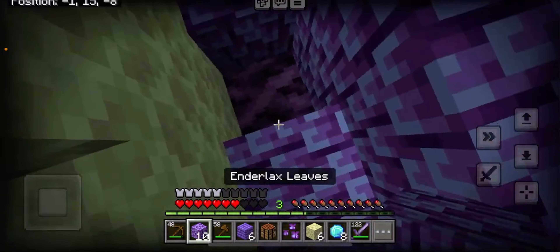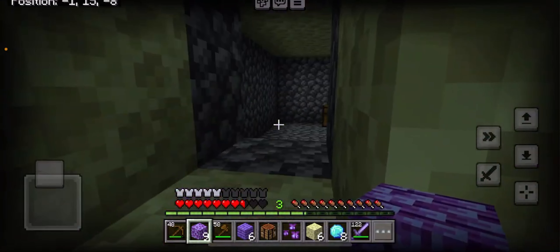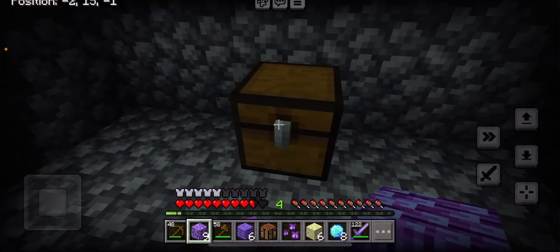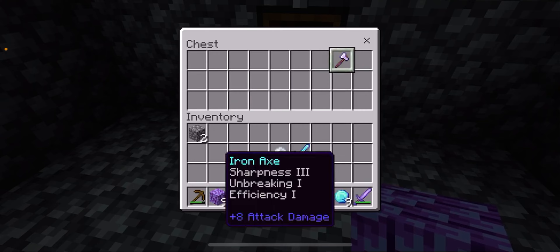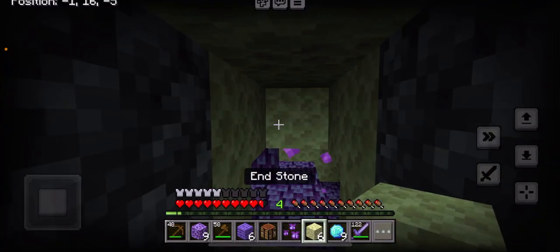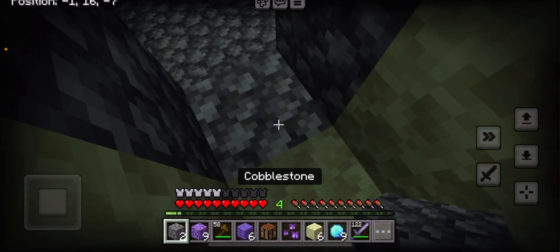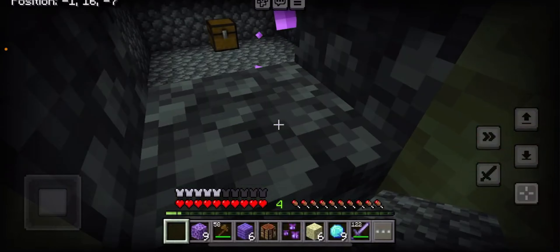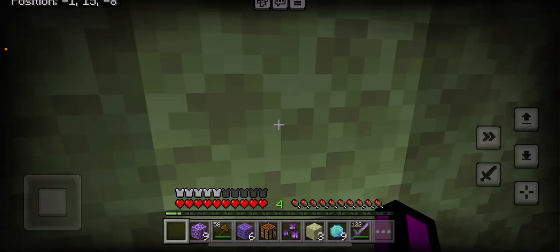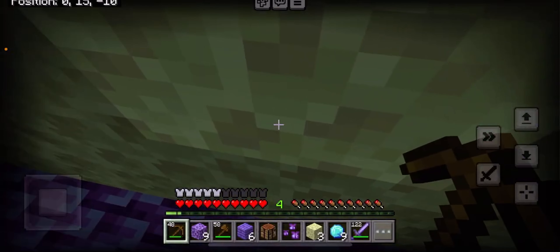Now we've stopped it. Let's see what's in this chest. What's this — marvelous iron axe! I will take that. Okay, we just need to close this — boom boom boom, bam bam bam bam. Now we need to go to a totally different room.